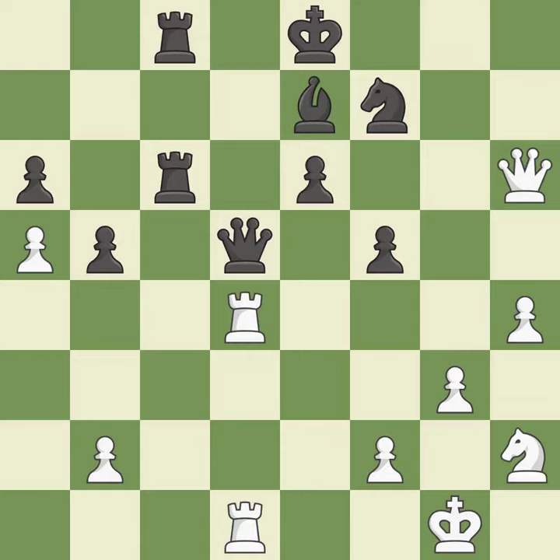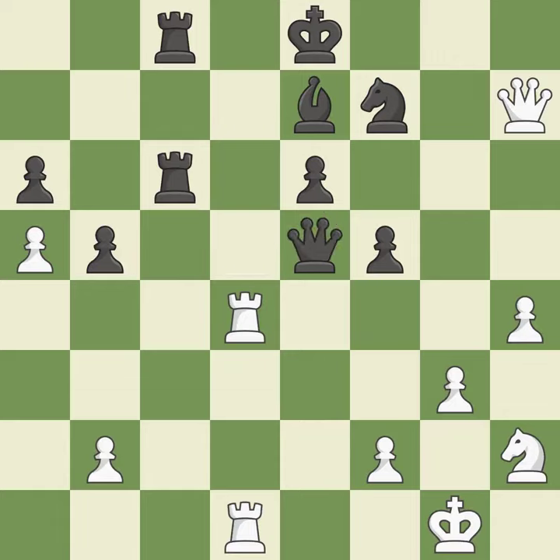This is the only move that works. This threatens to win a rook. This moves the queen to safety. It is excellent. This move puts the queen on a safer square. It is best. This gains time by putting a queen in danger and getting it to flee.